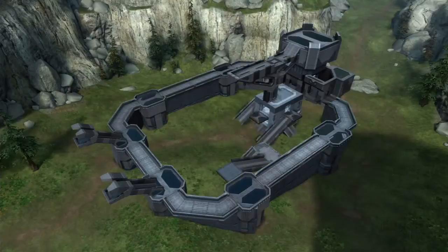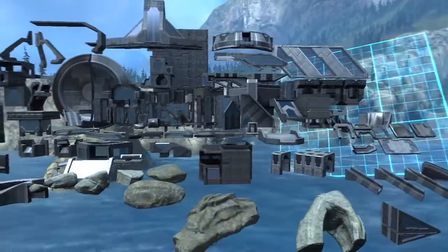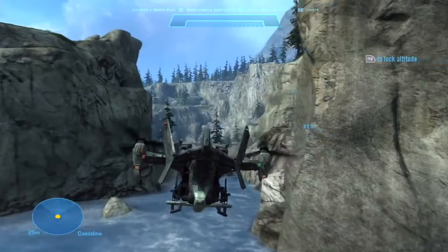We have this awesome new automatically generated LOD system called impostoring that makes objects that are really far away really cheap to draw. We're pushing what we can do with the Forge budget so that lets us have many more objects up on the screen at once, which lets us put more objects in the Forge.